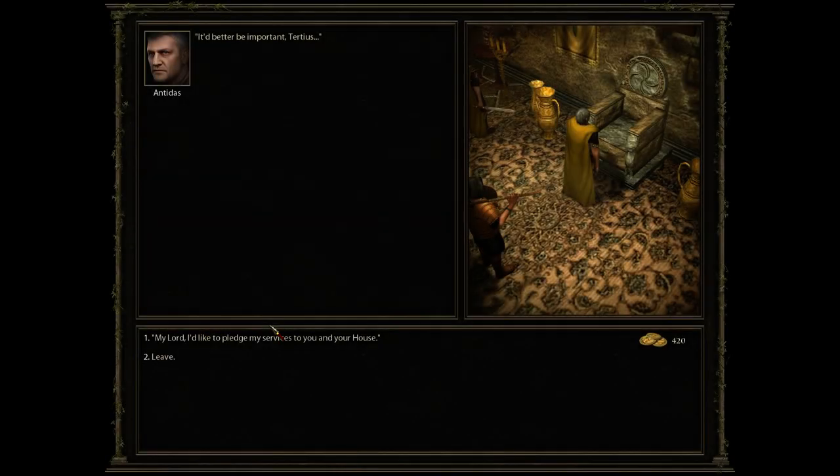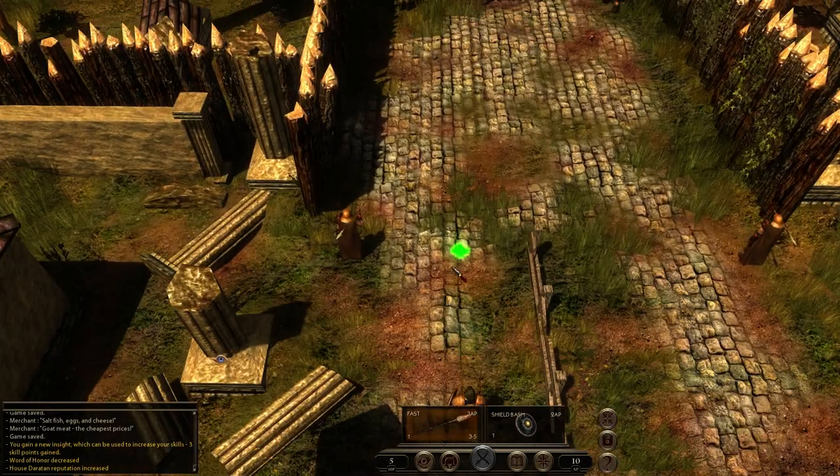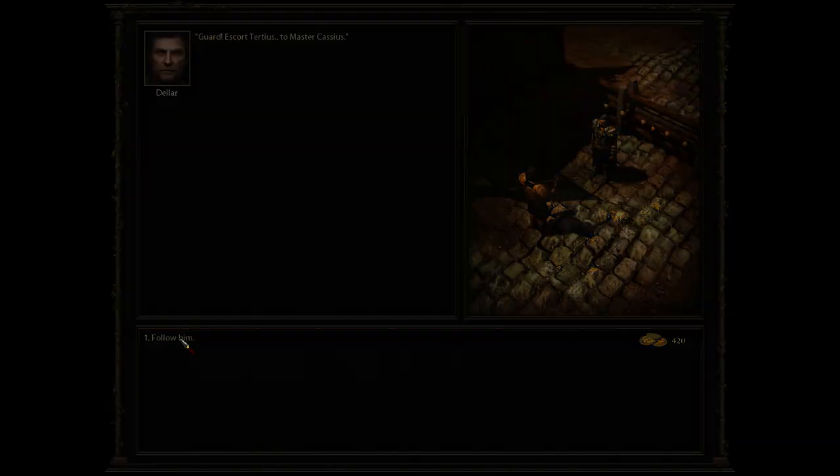Let's go see Lord Antidus. It better be important. I'd like to pledge — no, I won't. Did I screw things up right there? I think I have. Talk to the guard. Oh, I'm here to see Master Cassius — okay, so that's what I want to do. I didn't want to see Lord Antidus. Score Tertius to Master Cassius — yeah, let's go there.